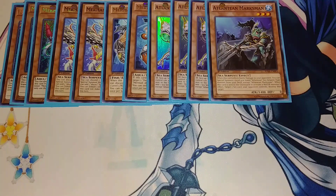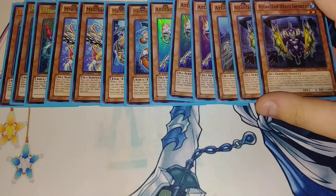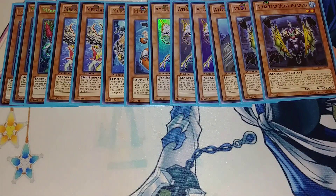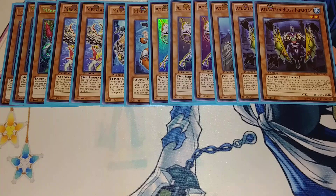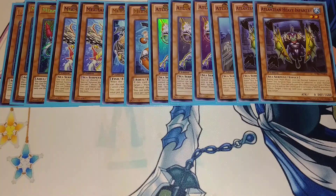We then play two copies of Heavy Infantry. Heavy Infantry is extremely good in this deck because it gives you an additional normal summon — you're usually trying to go for Needle Fiber with this build. Sometimes you'll have a hand without Deep Sea Diva or Neptibus; if so, the next best thing is Heavy Infantry plus a tuner, because you normal summon it and get an additional normal summon of a Sea Serpent monster. You really want that ability to get another monster on your field, like Deep Sea Diva or Minstrel.